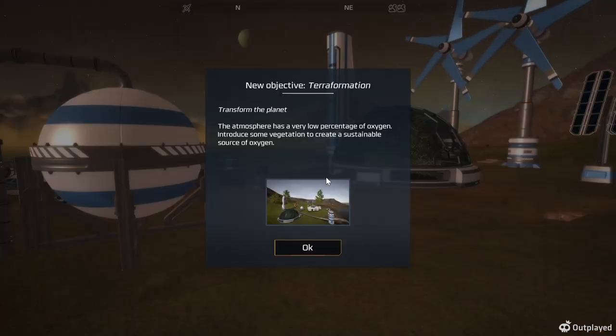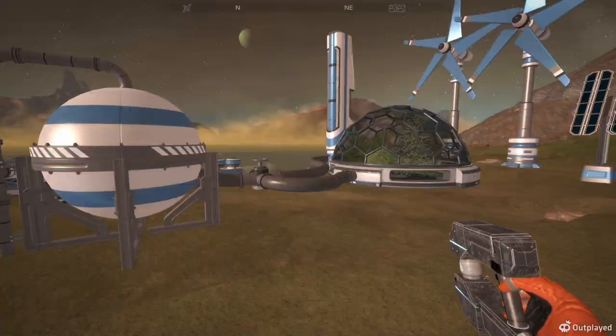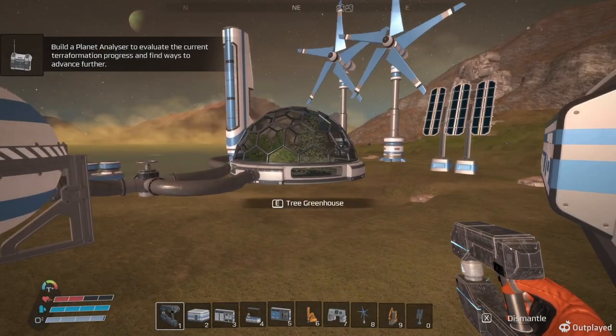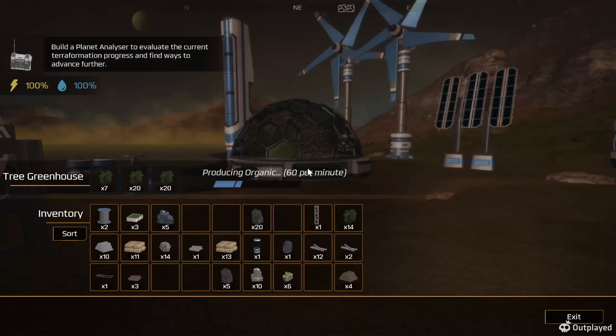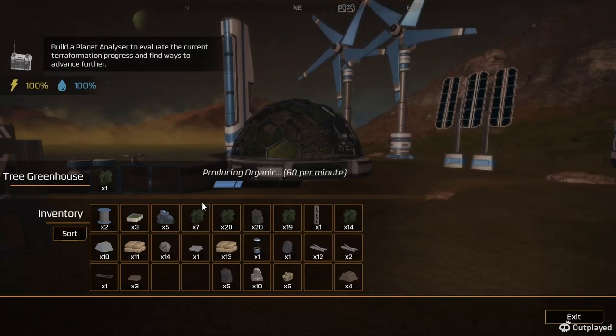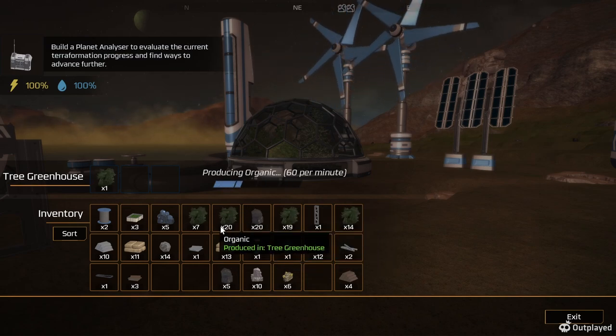Welcome back to Edencrafters. What is it showing us again here? Atmosphere, very low. So we probably want to start setting these things up in other places too. It's going to be producing that stuff too.